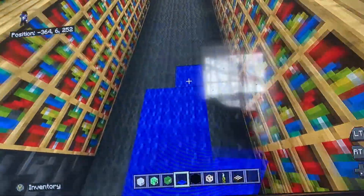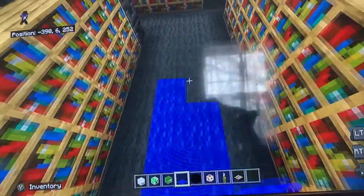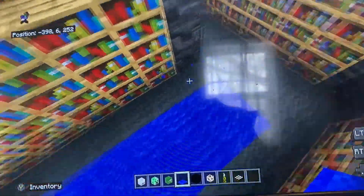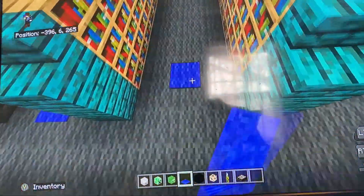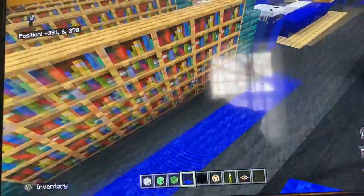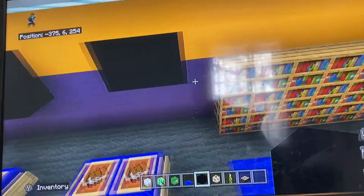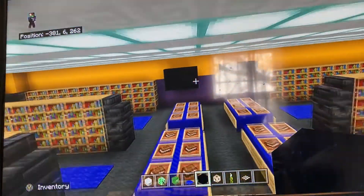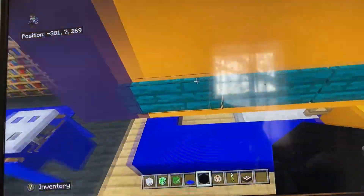For the back shelves put two rows of blue carpet since there's more space. Do the same on the other side. This guides you through the shelves and adds great detail. For the TVs, leave a gap of one from the end of the shelves, put three black concrete, extend up, and do the same on the other side — those are the TVs on the back wall.